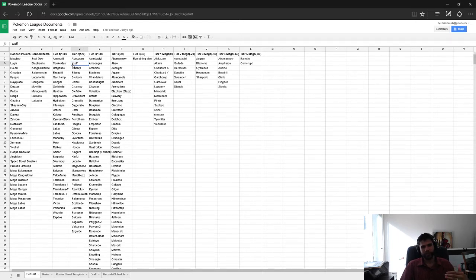The first type of core I want to talk about is a Fire, Water, Grass core. These have been around for a long time. You have one Fire-type Pokemon, one Water-type Pokemon, and one Grass-type Pokemon. These usually match up really well both offensively and defensively.